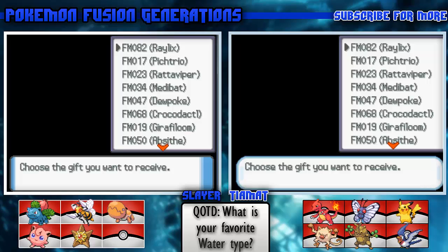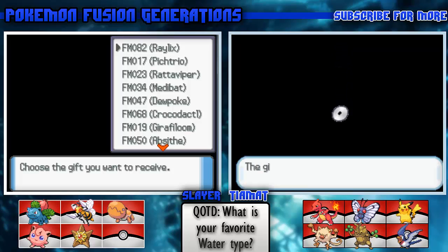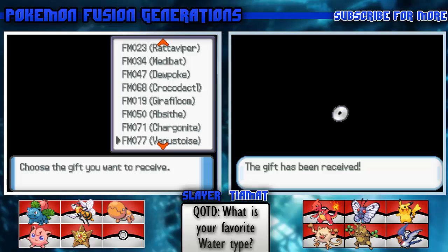Randomizing now - okay, the first one on the list for me is Metabat, so I get to choose Metabat. I'll let you see it when I get it. Gift has been received. And then randomizing again - you get Rat-a-Viper. I love Viper.